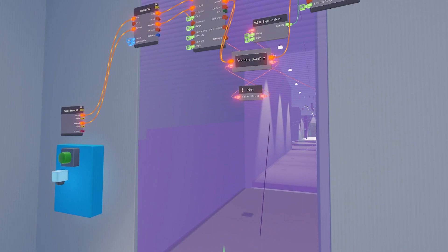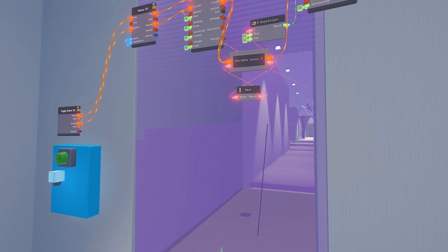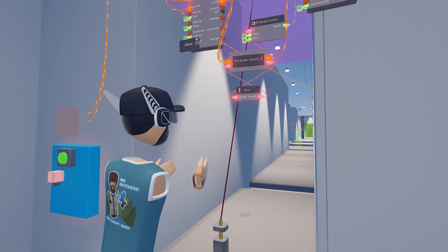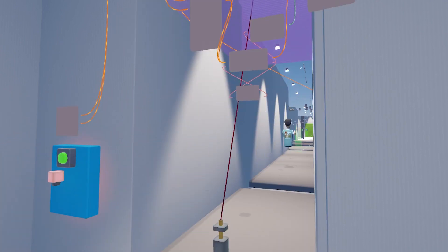Second, I have to make a light toggle on and off to be able to cross through this small dark area at the beginning. We will make a toggle switch that will turn on the light and move the trigger volume out of the way with a piston.